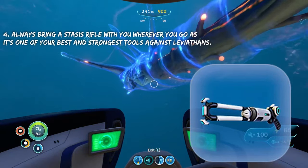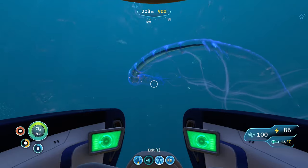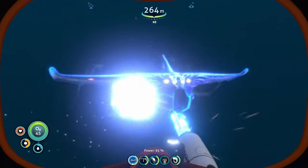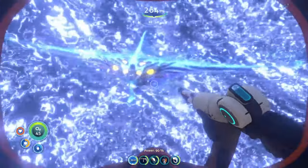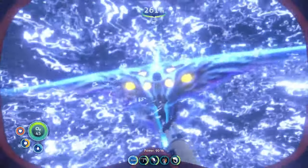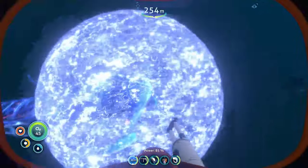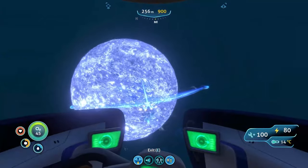As soon as you unlock the stasis rifle, you just want to have it with you no matter where you go, because it's just too convenient to not have everywhere. If you get caught outside of your vehicle and this thing is coming at you — the Ghost Leviathan is way easier to hit with the stasis rifle than the Reaper is, because his head is super big. But in case it is hard to hit, just shoot a small shot like this to freeze it in place, then do a charge shot like so — and he's frozen for super long. Now I can repair my Seamoth that he just beat up, and I can easily run away.